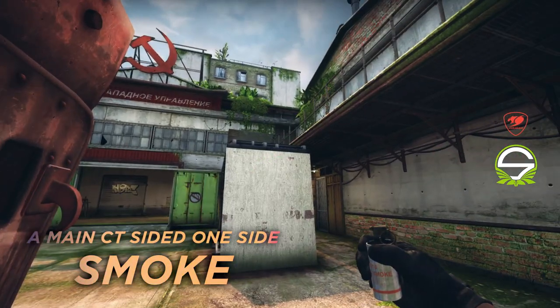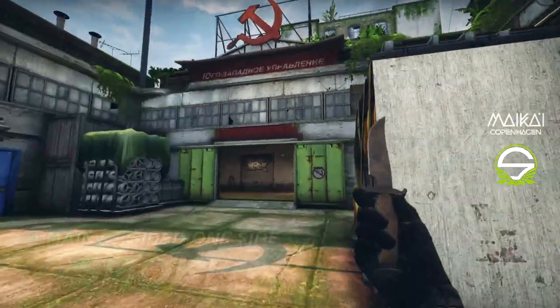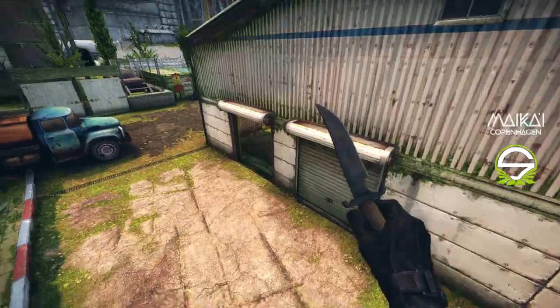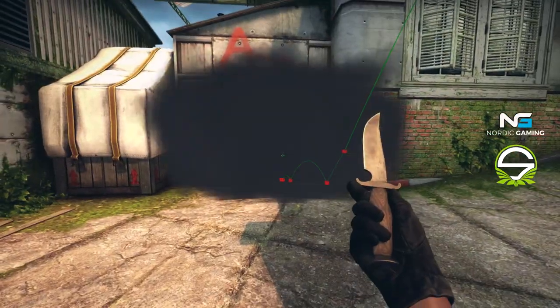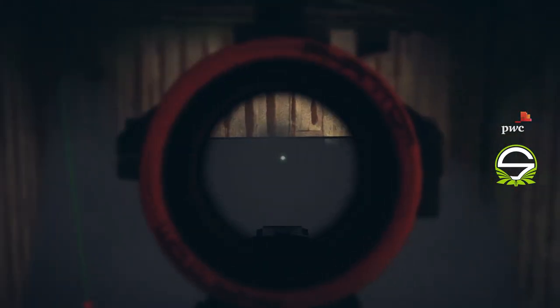The next smoke is a CT-sided one-way smoke on the new map area. Terrorists cannot see through the smoke, but CTs can get aggressive and pick multiple angles.